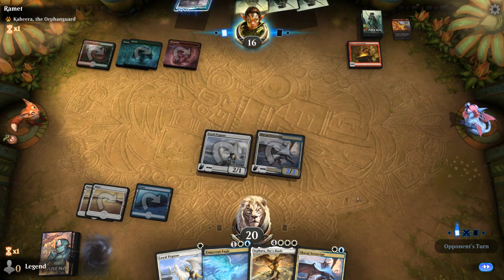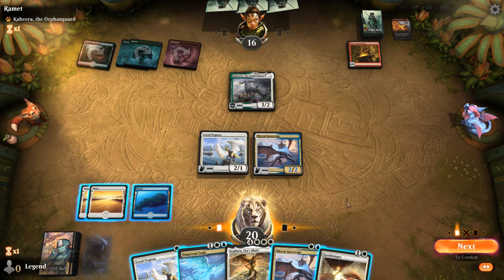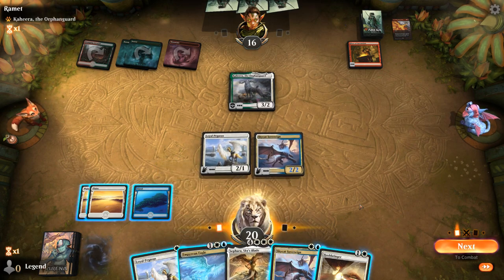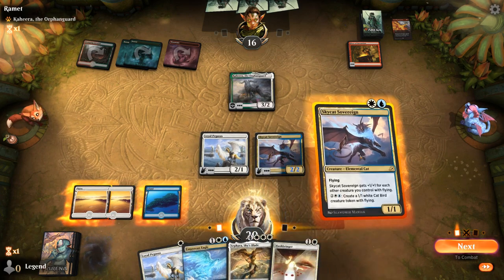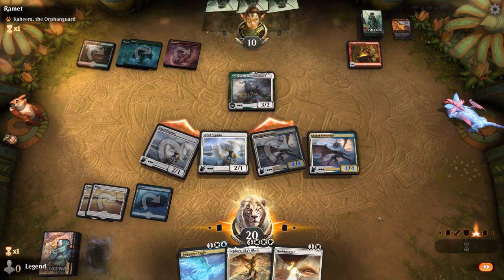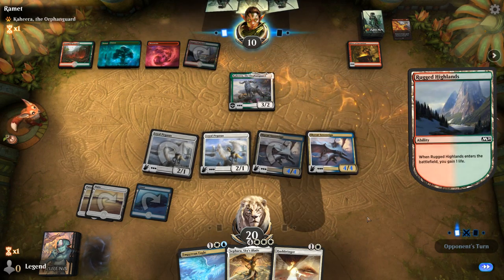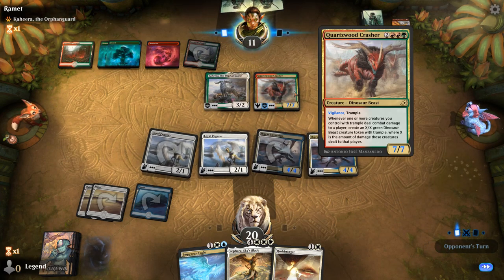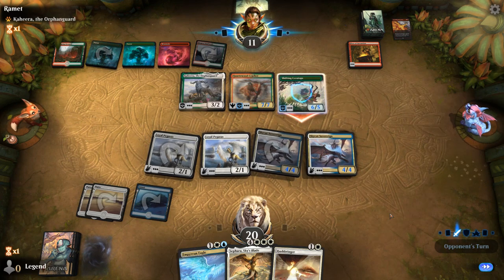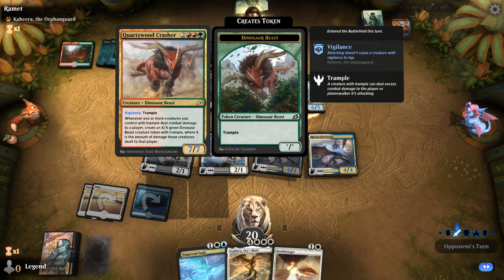Fires of Invention — so this is the Gruul Fires deck. Tempted to just replay Empyrean Eagle. Going Sky Cat plus Pegasus is also decent because next turn we get the Eagle effect or could play Sephara. They get to play two 5-drops: a Crasher and a Ceratops — very relevant with reach. But they might be going for haste and trample instead, and it still has vigilance thanks to Kahira, so they get to block with it too.